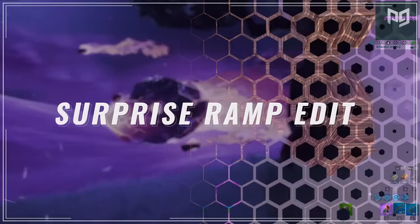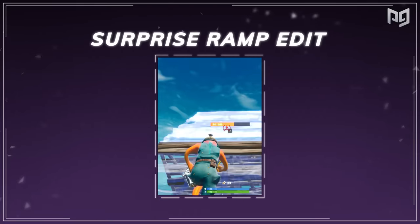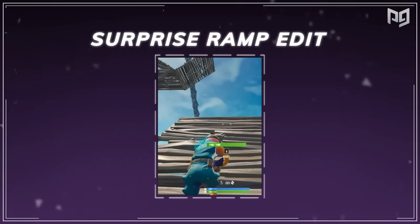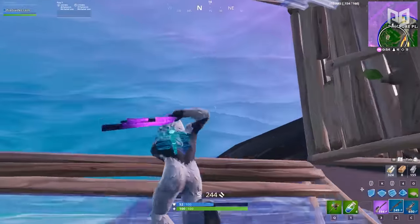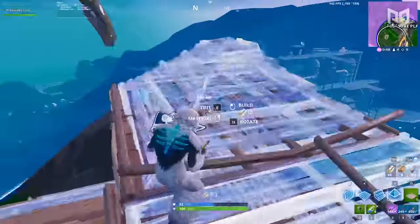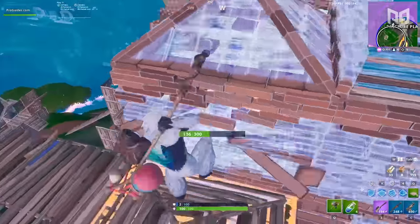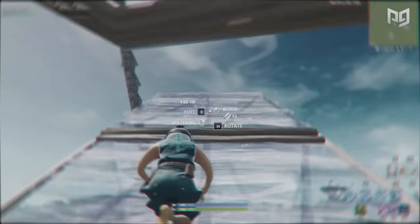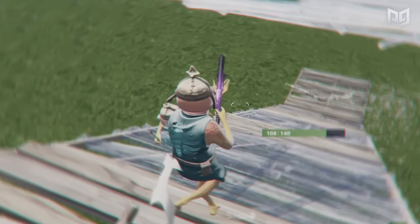Moving on: the surprise ramp edit. This age-old trick is more useful now than ever, and if you aren't putting it in your rotation you are missing out on quick kills. When you ramp rush directly over someone, instead of cranking 90s to assert high ground, quickly edit the ramp backwards, breaking it and giving you a front view of your opponent.